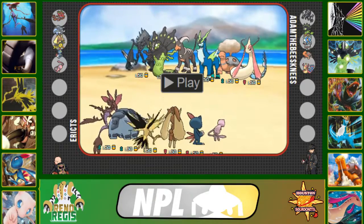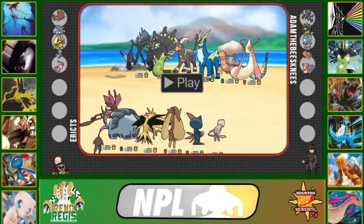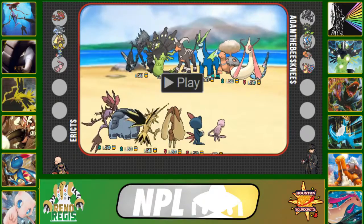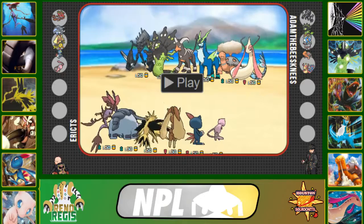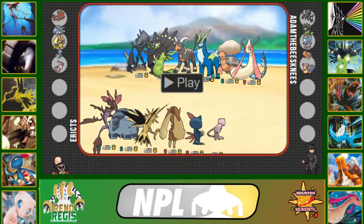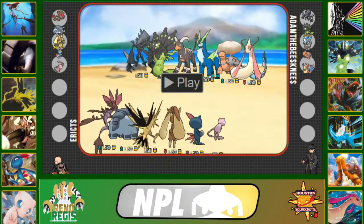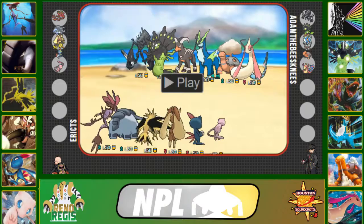We'll go over the team that Adam decided to bring to this match. He brought Necrozma, Zygarde, Mega Houndoom, Cobalion, Torkoal, and Milotic. I for the most part guessed his team — he brought Milotic instead of Tapu Bulu, but that's okay with me. If you don't know what I'm bringing, check out the team builder video from yesterday.